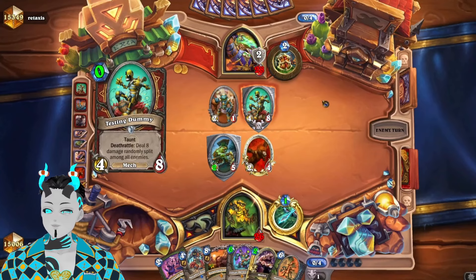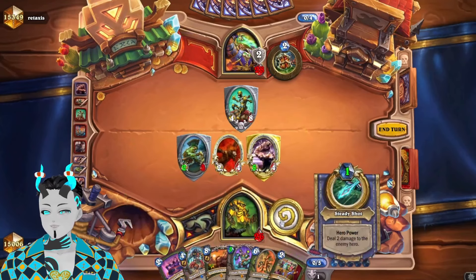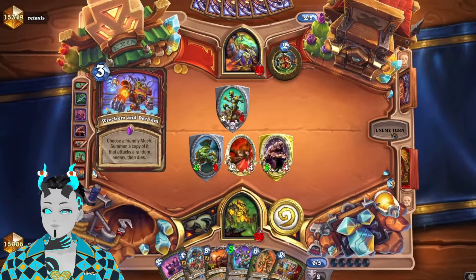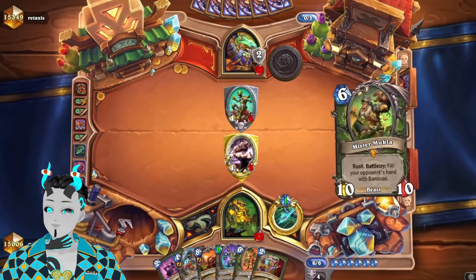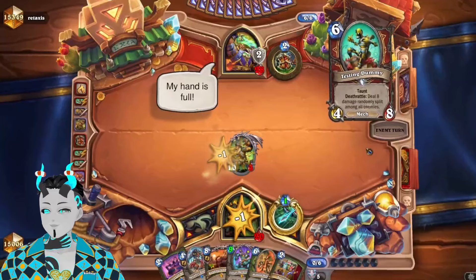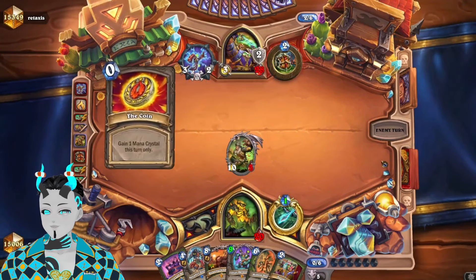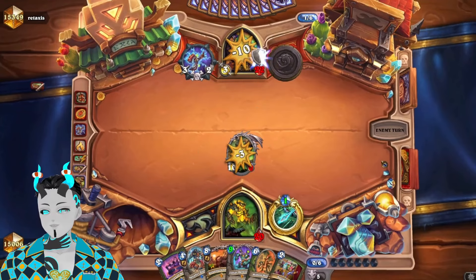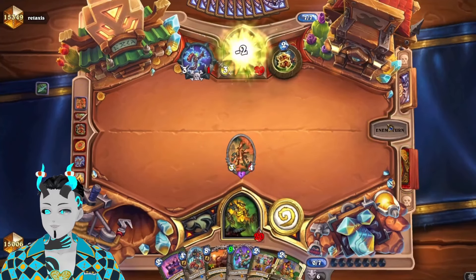It reduces a mech in their hand by five, so we're definitely versing Mech Warrior or maybe Bomb Warrior — it's an interesting deck. Let's flood the board a little bit and keep their armor down so they don't get any more mana cheat. That feels bad — it didn't clear everything which is good, but still feels pretty bad. We slam down Mukla for a few reasons. We made them burn the other Training Dummy, which is actually pretty good. Boom Wrench doesn't really do much; they probably will attack into the Mukla or coin out something else.